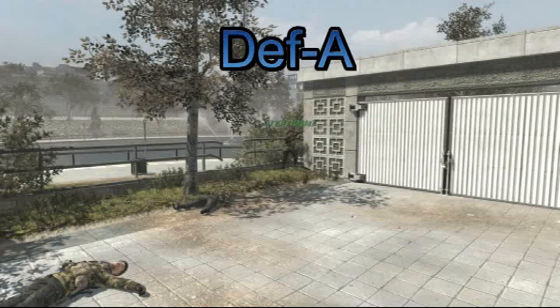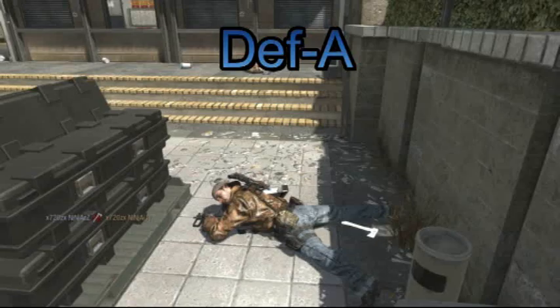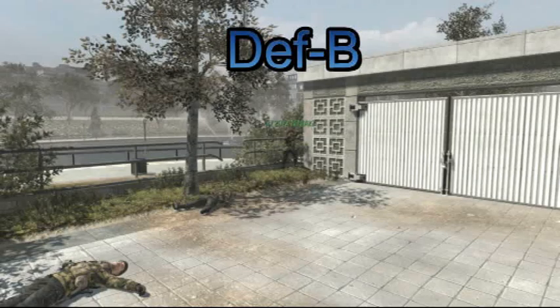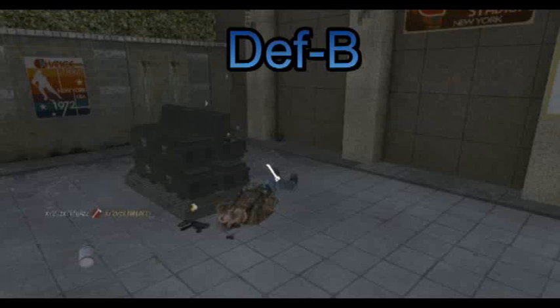Defense to A side — jam yourself at the back with the bush, get it over there and it'll bounce off two walls. Anyone planting or defusing has to be laying down. Defense to B side: aim up in the air, you have to look really closely — just tip the cloud and it'll bounce off the wall and into his leg.